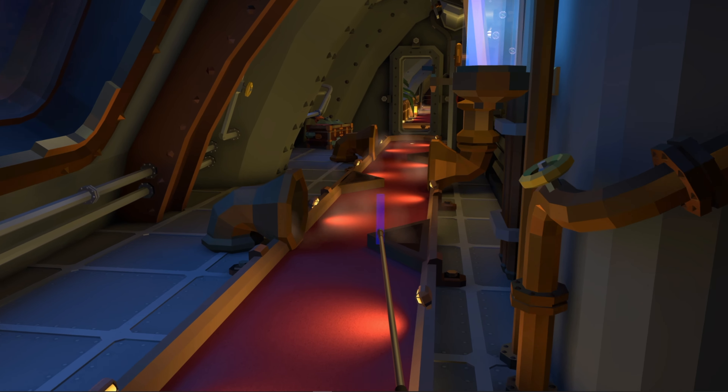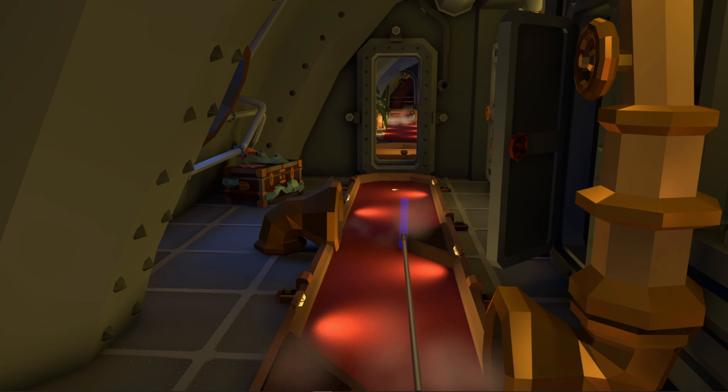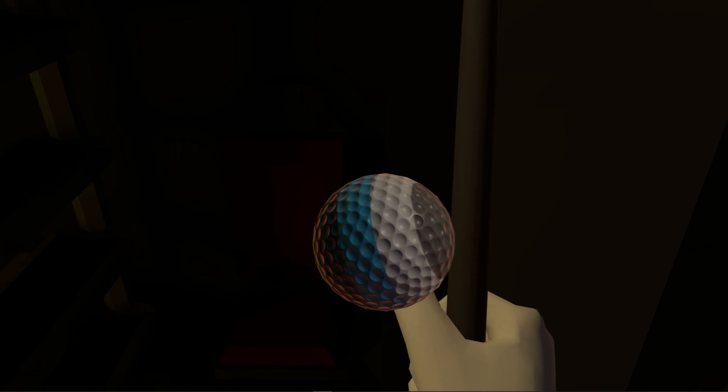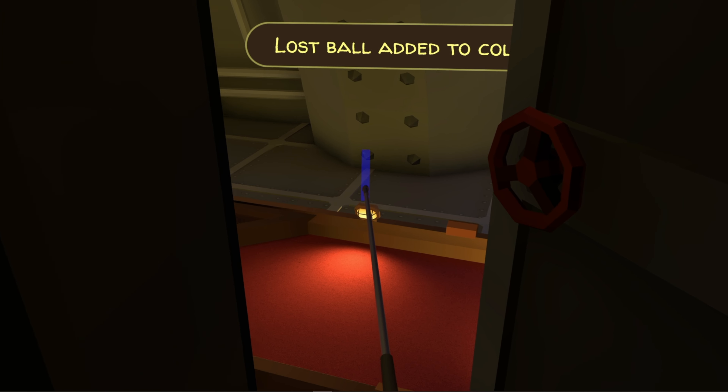Now we're going to turn around past hole number one once more and go on to hole number three. About three-quarters of the way down on hole number three on the right hand side there's a cabin door. We're going to go inside and then turn to the right — you're going to find a ball on the table.